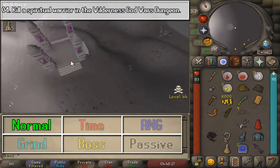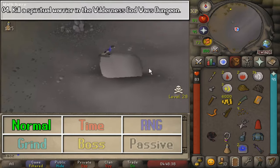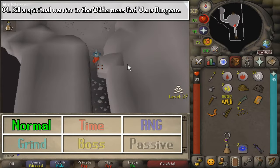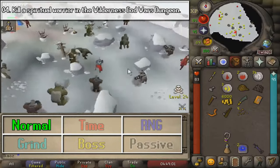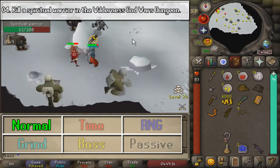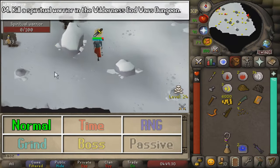Next, we are going to kill a Spiritual Warrior at the Wilderness God Wars Dungeon. As you can see in my inventory, this time around I have my items, so I am going to be able to kill the Spiritual Warrior. In the previous one, I didn't have that much luck because I forgot my items and I was out of health in like 5 seconds.